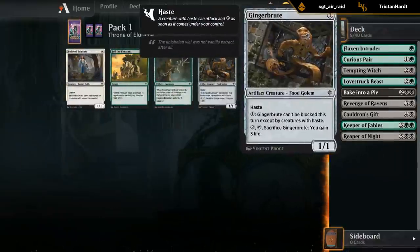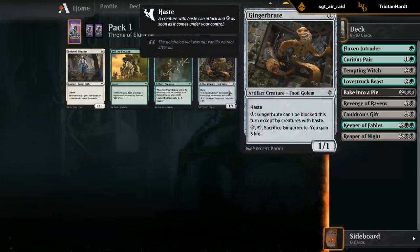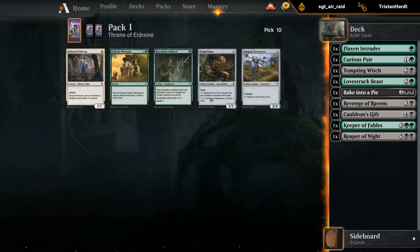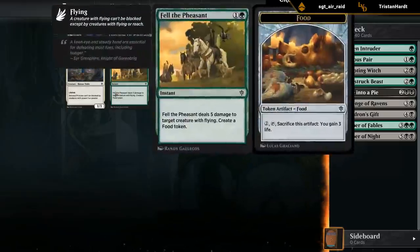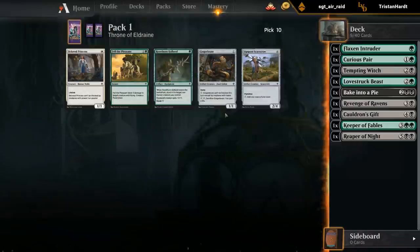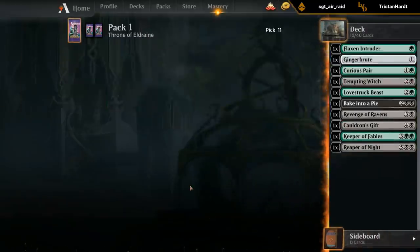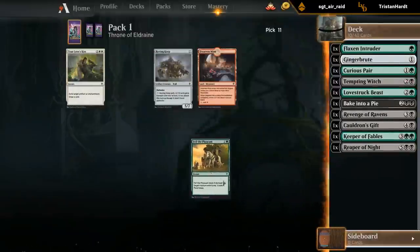Gingerbread Cabin could be okay - it's both food synergy and plays well with Keeper of Fables since it's not a human and can help draw cards, and can easily become evasive. Fell the Pheasant would be pretty good for the sideboard since we are playing best-of-three, but this would be a good main deck card, so I'll try it. Got our Fell the Pheasant. Memory Theft is also a great sideboard option.